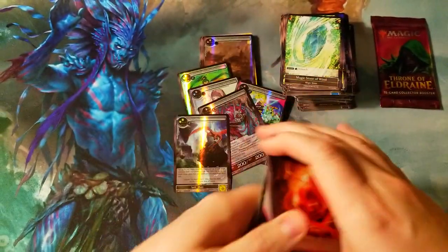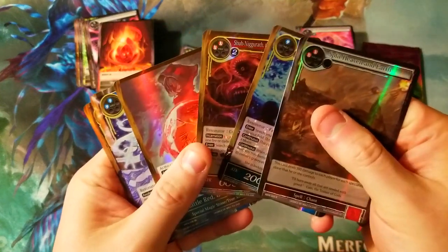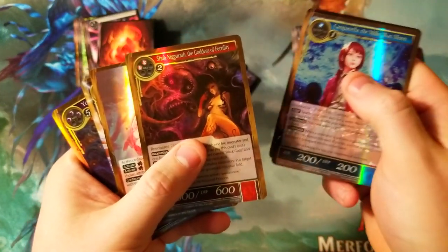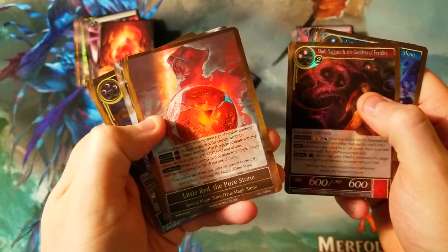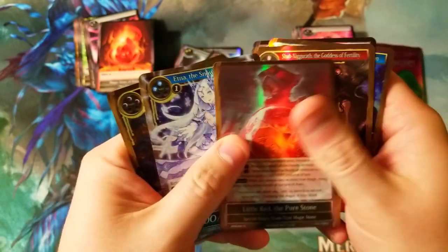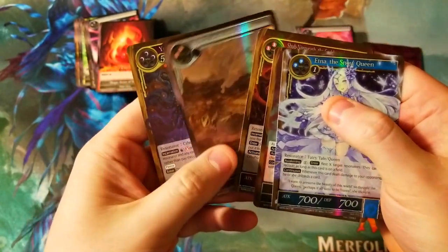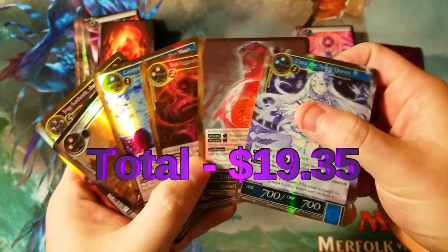Alright, so we're going to open up this collector booster pack right after this. I think these are our good pulls of the day from the Force of Will box: Split Heaven and Earth — I've heard that's a pretty good card. I need to check the rarity on the red one; I think the most common is red, and there's a blue and a green variant. And then we got the Snow Queen — she might be worth a few bucks. Totals are up on screen now. That's just half the box; we'll open the next half next week.